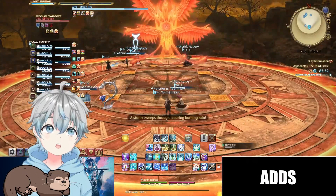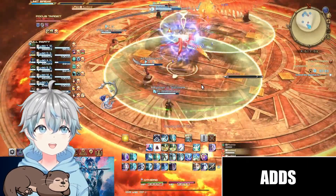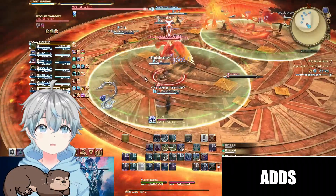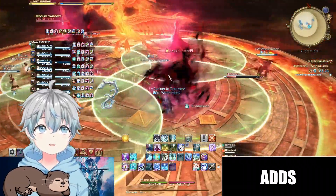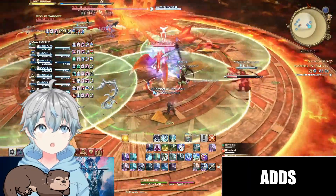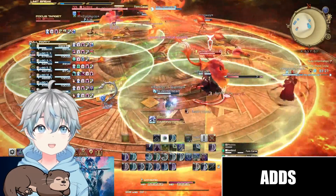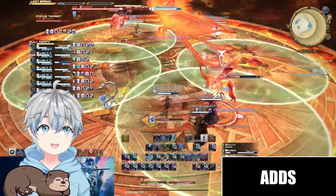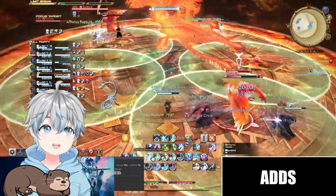The phoenix will then turn untargetable and spawn two sets of two adds that have to be killed before he reaches 100. All four of these adds have a circle around them. Be sure to kill them spread out so that no circle overlaps another add. If an add does get hit by another circle at the end of this phase, the boss will gain 100 charges and end the fight.